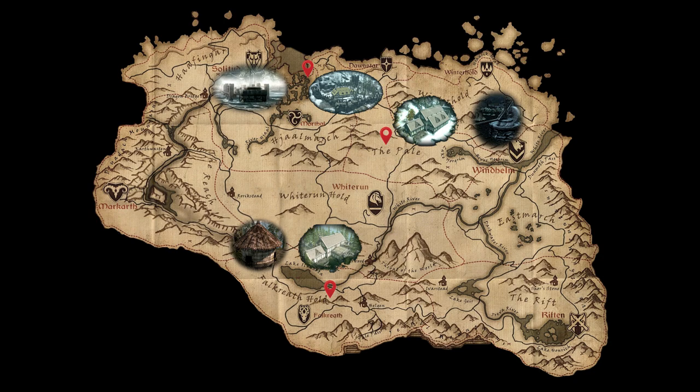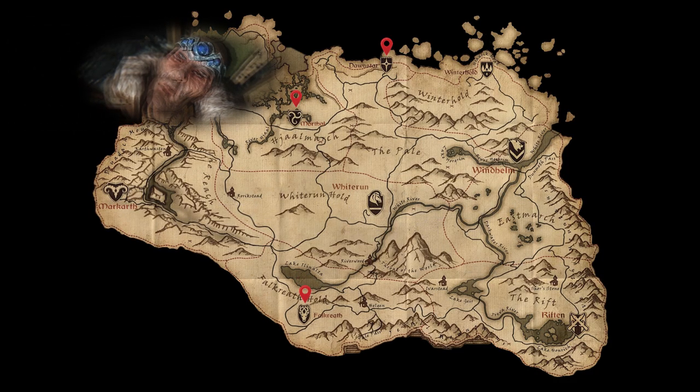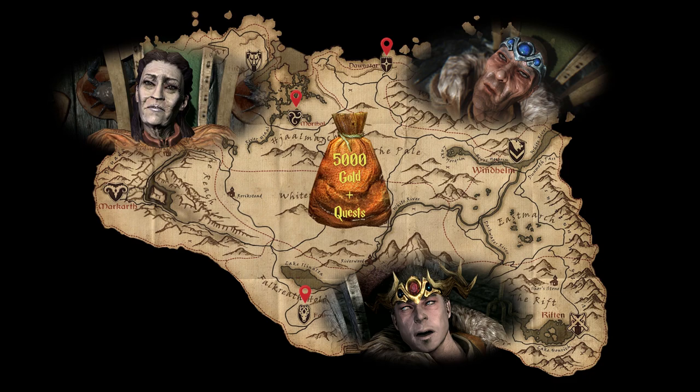With Winstead Manor you get a Fish Hatchery, Lakeview Manor you get an Apiary, and with Heljarchen Hall you get a Grain Mill for making flour. All of them cost 5,000 gold and come with various quests to purchase the land. Heljarchen Hall requires you to complete the quest Waking Nightmare and kill the giants. Lakeview Manor requires you to complete Rare Gifts and kill a Bandit Leader. Winstead Manor requires you to complete Laid to Rest, which is a quest worth doing anyway. I've left links to my older videos on how to become Thane in each of these holds.